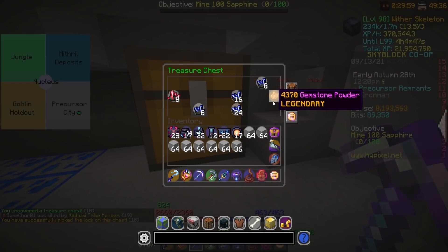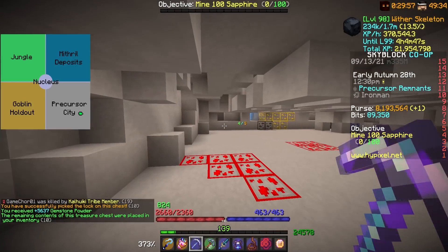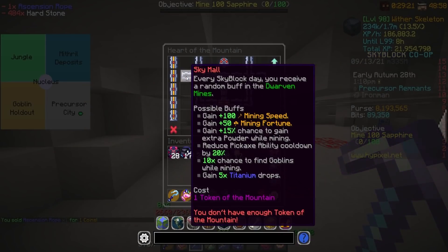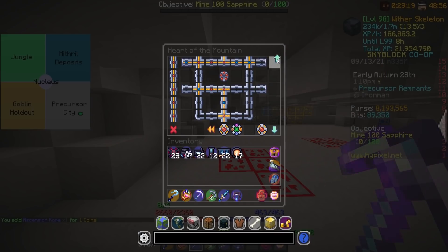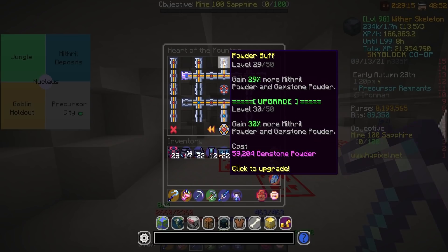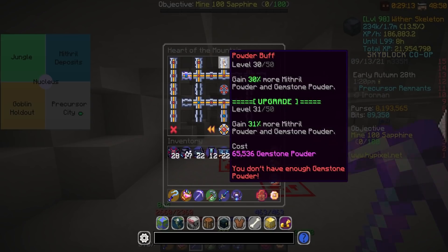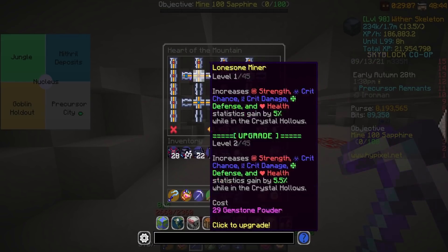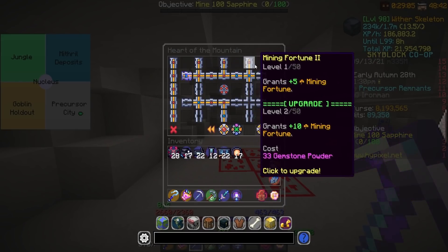Oh, that is a quartz. Beautiful — oh my goodness. The only sad thing is it was not during double powder, but it's fine. We're up to 100,000 gemstone powder again, which means it's time to dump some of this in. I think I'm going Powder Buff to 30 — that's 30% more Mithril Powder and Gemstone Powder. That's actually really good. I'm slowing down on Moll a bit because I find that I'm over-procing it, or at least I've had some people tell me that.